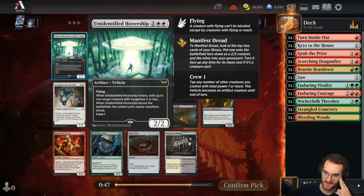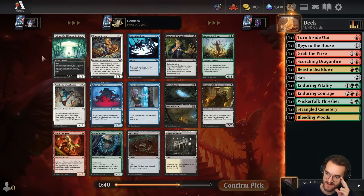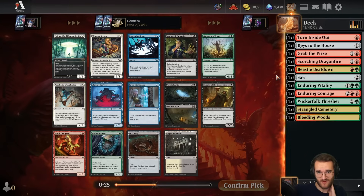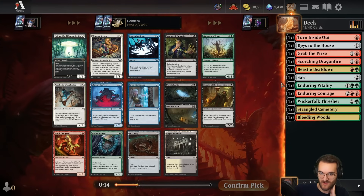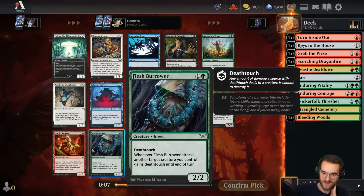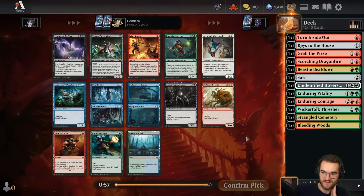Pack two, pick one — what a miss. The rare is double white so it's not super splashable, but it is very strong. Green did dry up pretty fast; there's potential to move to Boros here. Everything kind of dried up — we certainly didn't see a lot of white, so I don't think white's the most open color to pivot to. Our green picks were all really early: picks two, three, and four. The cards we'd play here in green or red are certainly not the quality you want at pick one. I'll take the Hovership but it's unlikely we pivot to Boros — we'll see.